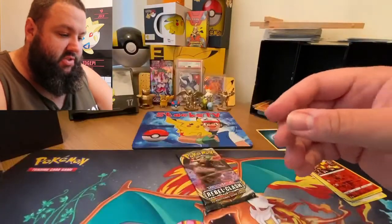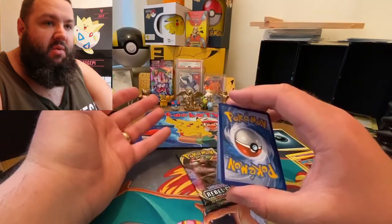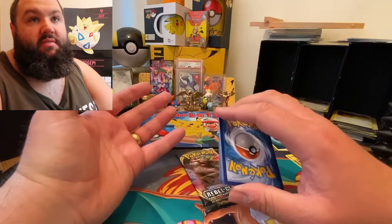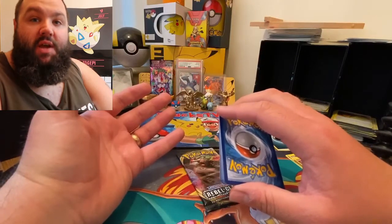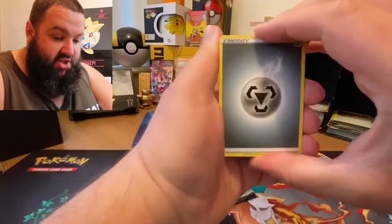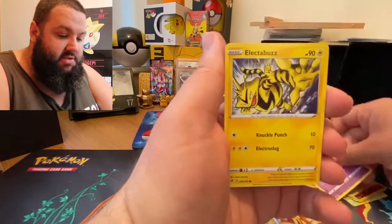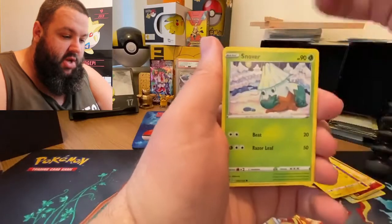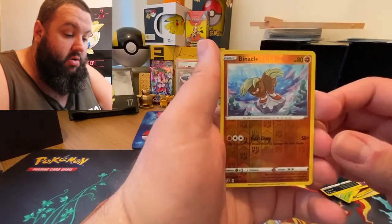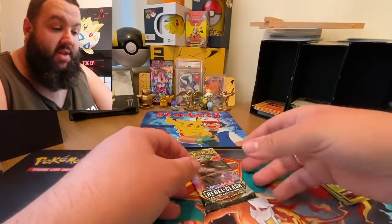It looks like we're having a really bad start. People from all over the world are taking part in this — we've got Canada, America, Argentina, Holland, England, Australia. Three, two, one — it's a Steel energy. Skylar, Luxio, Dracloak, Electabuzz, Squawkabilly, Snom, Natu — that's rubbish. Reverse Holo Binacle, and an Abomasnow as your rare. No points on the board yet.